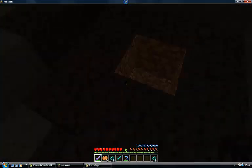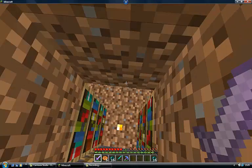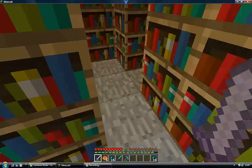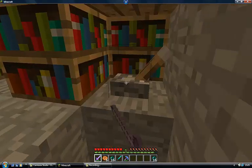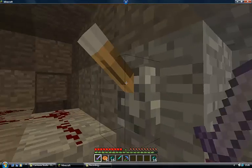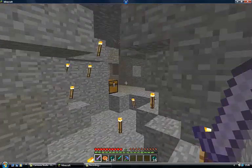I have got a secret base — find the entrance — and an enchanting table. There's a two-way lever system thing. If you want me to, I will do a tutorial. See, it's closed now. And I've got my mine.